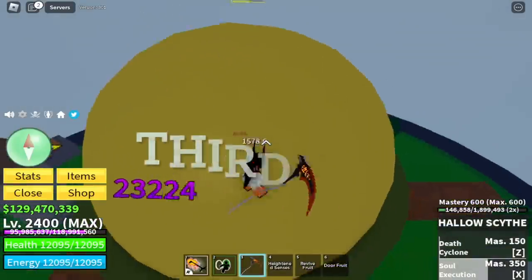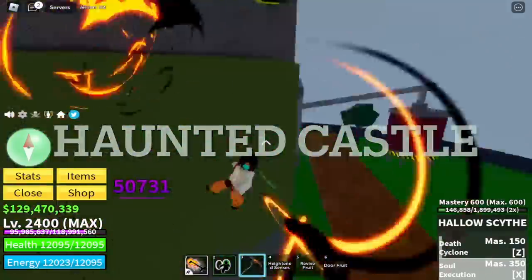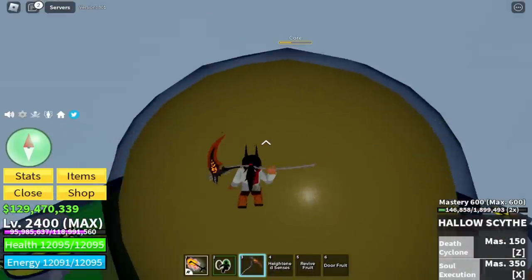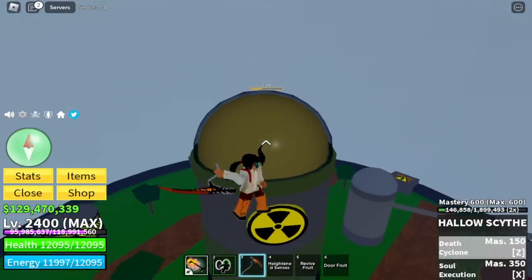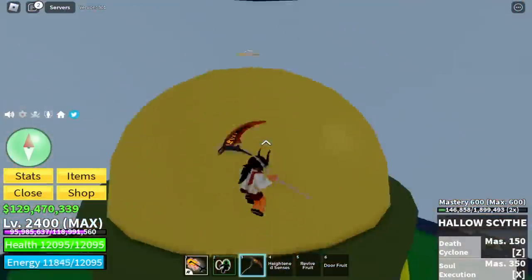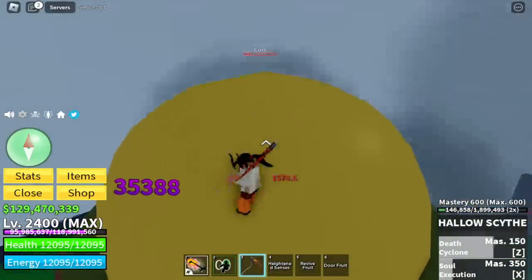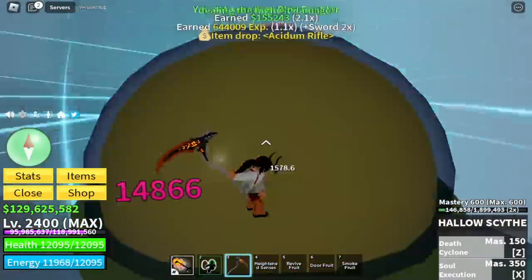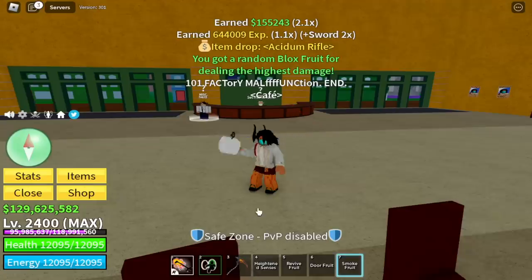You can acquire this sword in the Third Sea, at the Haunted Castle. You need to acquire the Hallow Essence — that's not easy to get — and summon the Soul Reaper. There is a 1% chance to get this sword as a drop. If you're asking me, it's the hardest sword to get. If you agree, comment in the comment section. For the fruit, we got the Smoke Fruit — not bad.